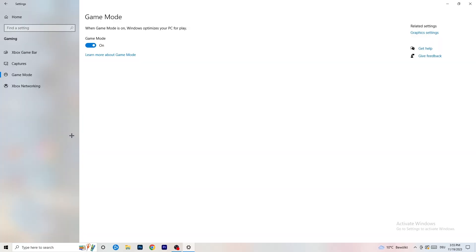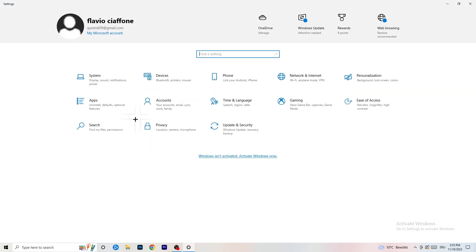Go to Game Mode. Whether you should turn it on or off depends on your PC — some PCs work better with it on, some without. Check for yourself which works better.